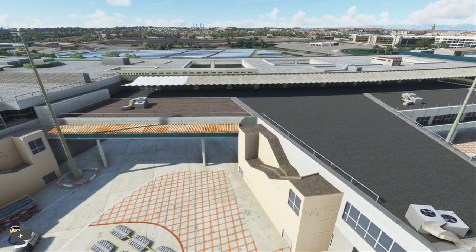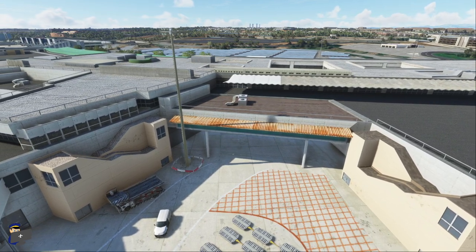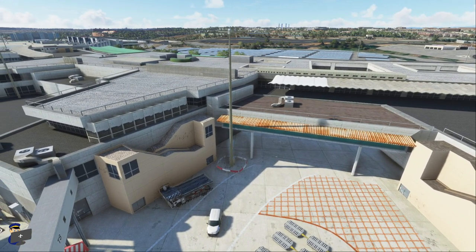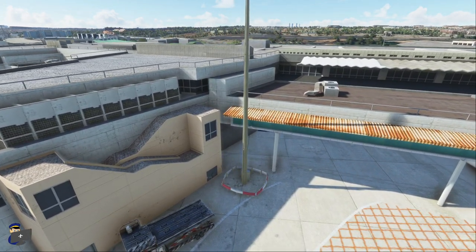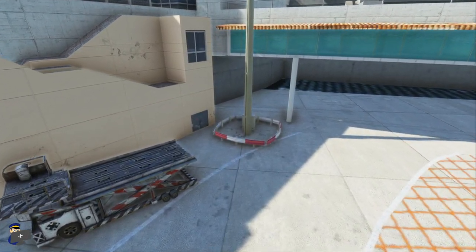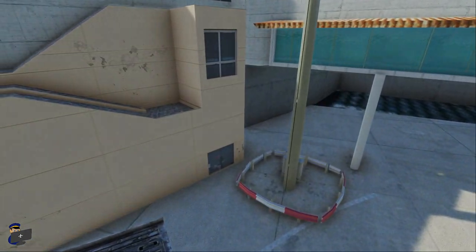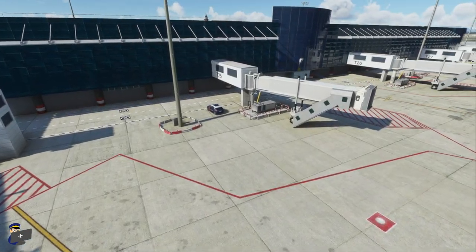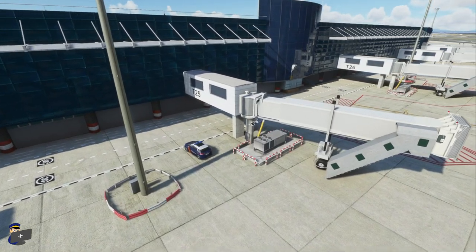As we move along terminal 1, you'll notice that the transparent glass disappears — or maybe you won't notice, because the opaque window textures used here match very nicely, so there's no obvious transition. There's some really nice exterior detailing around this part of the airport. I love the rust on this canopy here, and the building textures are really nicely weathered as well.